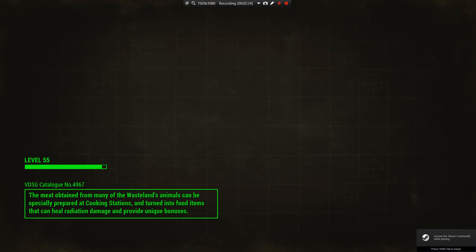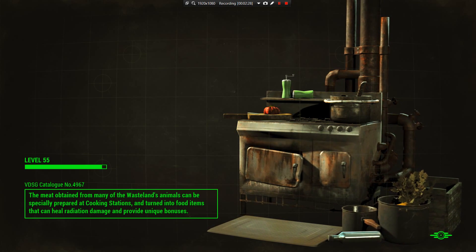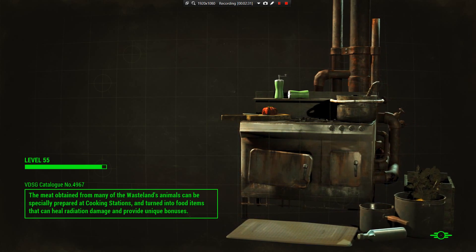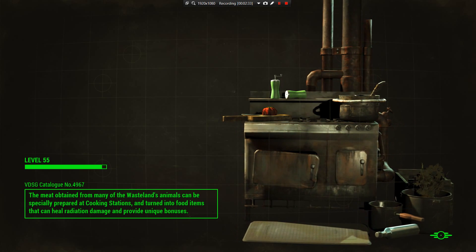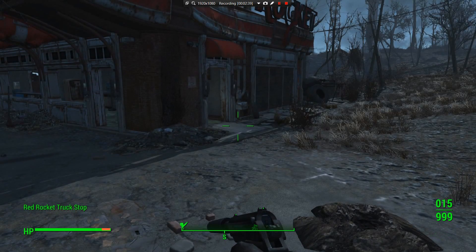The most amazing thing about this mod is that it does not take up a follower slot. That means you can still run around with your Dogmeat, but also with one of your favorite animals within the Fallout universe. Say you want to run around with a Deathclaw — you can, and you don't have to worry that you can no longer bring any followers.